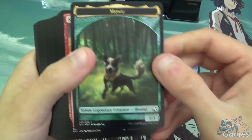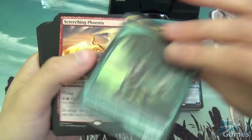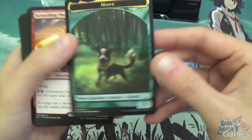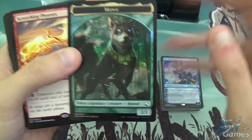This token is double-sided as well — and he's such a cute doggo on one side, and a big doggo on the other. Little doggo, big doggo. Nice.